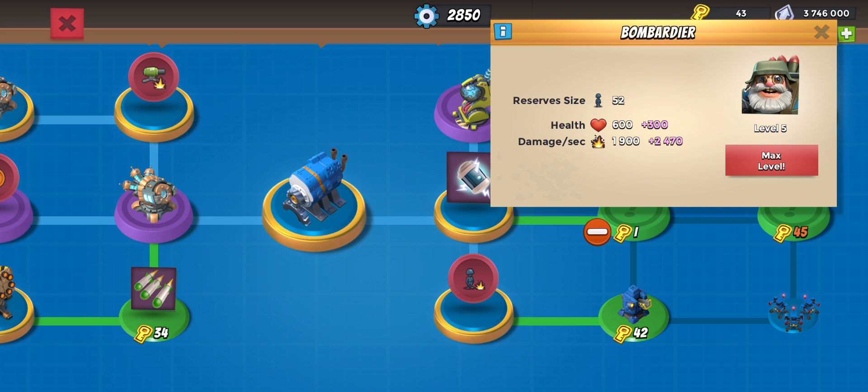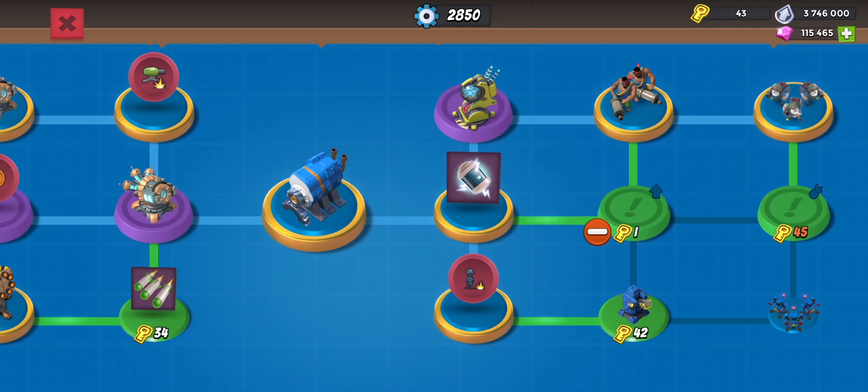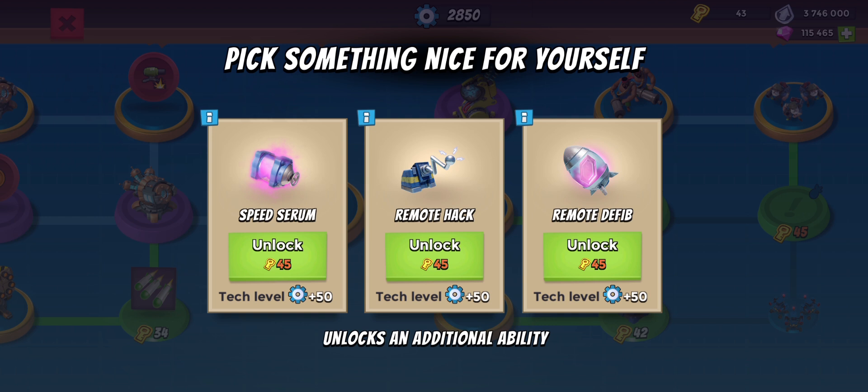Instead we went up there and grabbed the bombardiers, because the thinking is that instead of having one rocket chopper per boat, we're going to have three bombardiers per boat. That's going to have more troops to spread out and attack more buildings at once. We've also been aggressively attacking with the bombardiers, and our next unlock is most likely going to be either the speed serum or the remote hack.